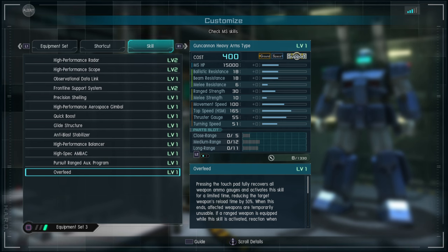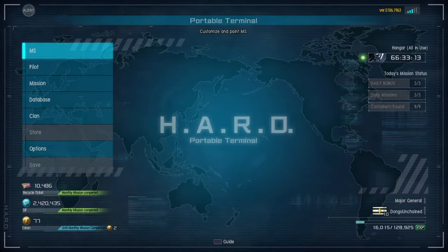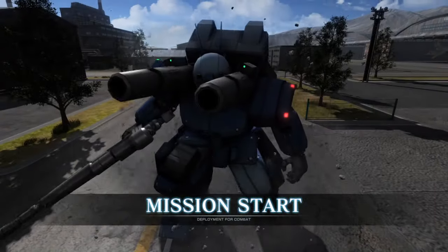Finally you have Over Feed on a 400 suit. Pressing the touchpad fully recovers all weapon ammo gauges and activates this skill for a limited time, reducing the target's weapon reload time by 50%. When it ends, affected weapons are temporarily unusable. If a range weapon is equipped while the skill is activated, reaction when hit by range attacks will be nullified. It cannot be reactivated — so it's a once-per-life skill. You basically just keep unloading on somebody, and you get Shock Dampeners whenever your range weapons are out.